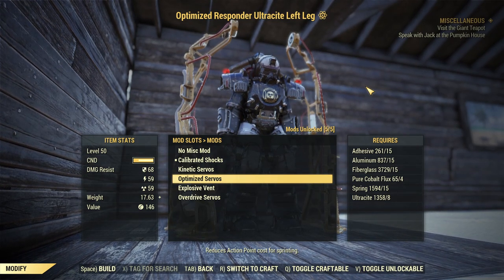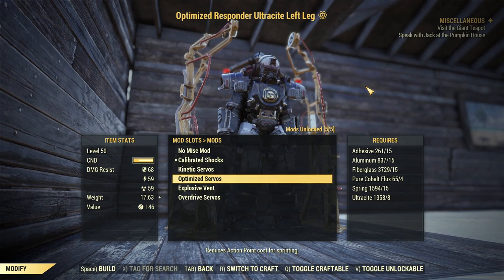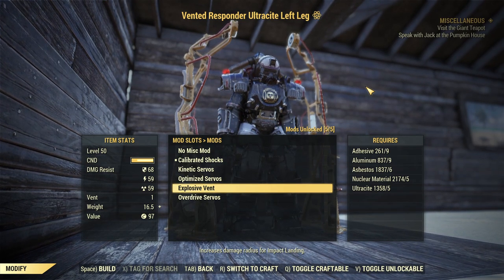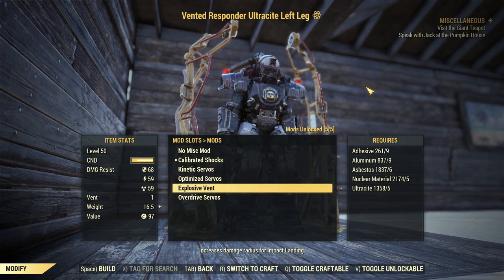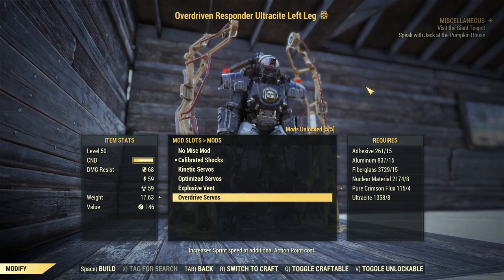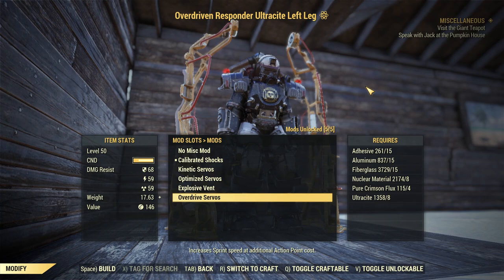For legs C-tier: Optimized Servos — about 10% less AP cost while sprinting per leg. Barely noticeable. It works but barely, so C-tier — there are better options. Explosive Vent increases damage radius for impact landing, but impact landing in this game does zero damage. So you're increasing the radius of doing zero damage, which is not useful at all, and you can't even measure the radius increase. Overdrive Servos increases sprint speed at additional AP cost, but if you already have Speed Demon the speed increase won't happen — while the extra AP cost always applies. That's the worst possible outcome. Just get Speed Demon instead, and even without mutations I don't think this trade-off is worth it.